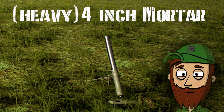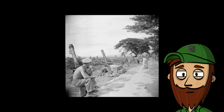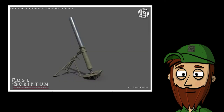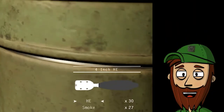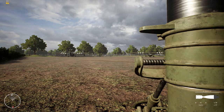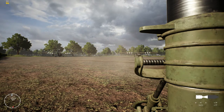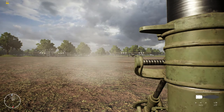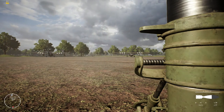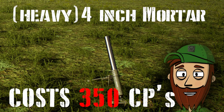2. The heavy 4-inch mortar. The Royal Ordnance Factories made the Ordnance ML 4.2-inch mortar for the Royal Engineers. It is the game's largest caliber mortar, having a range of 2,600 meters. It comes with high explosive and smoke shells. Despite its larger caliber, it has the same 3-second reload time as the other mortars in the game. The 4-inch costs 350 CPs.